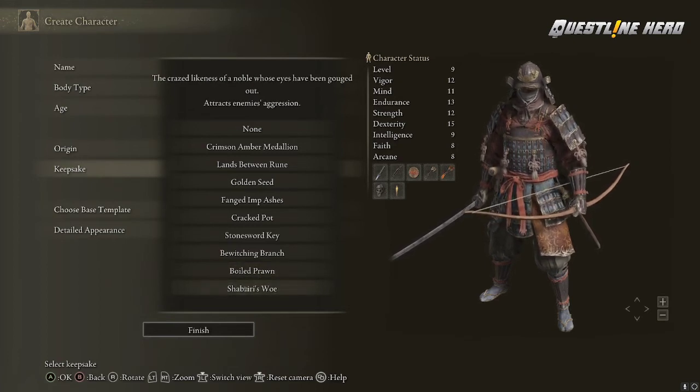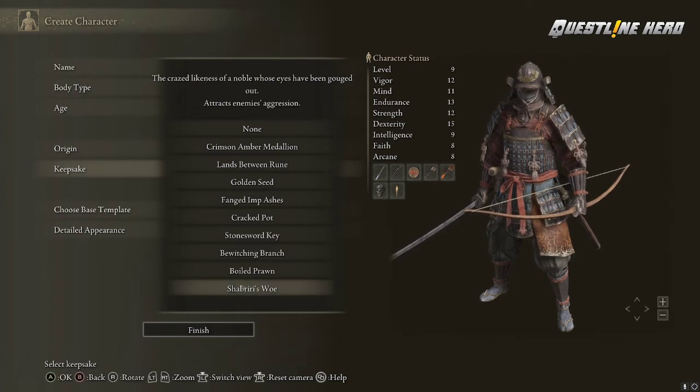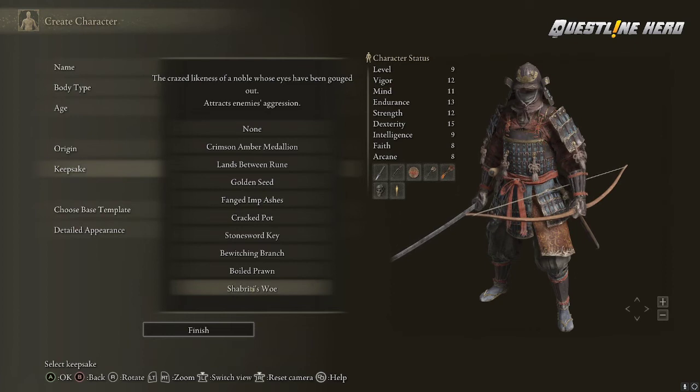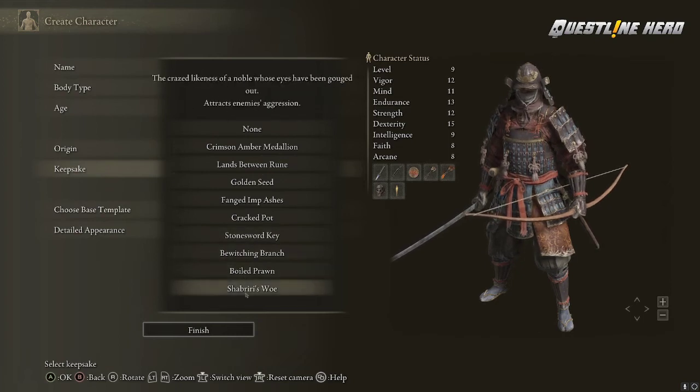The final one is sort of a bigger handicap — it attracts enemy aggression, like an enmity enhancer that makes mobs more drawn to you. That seems like it'd be really difficult, but if you do want a hard mode experience, you can pick that.